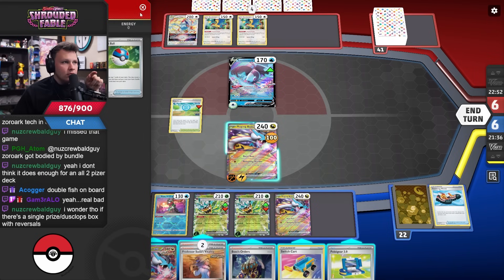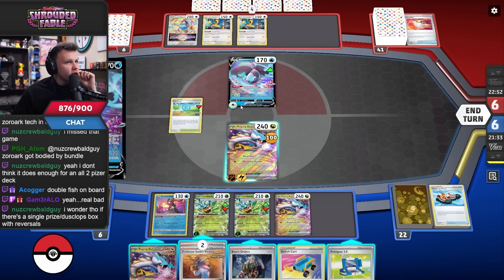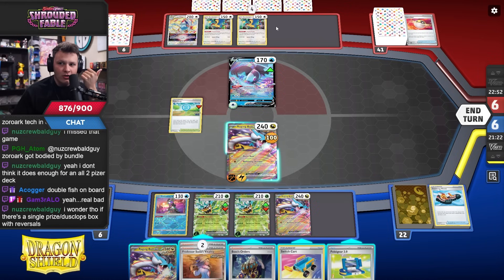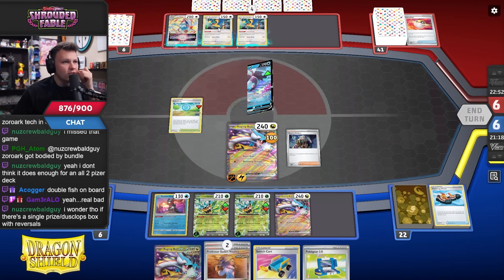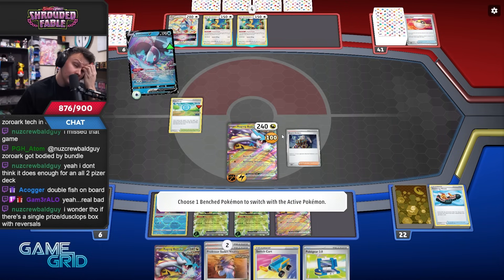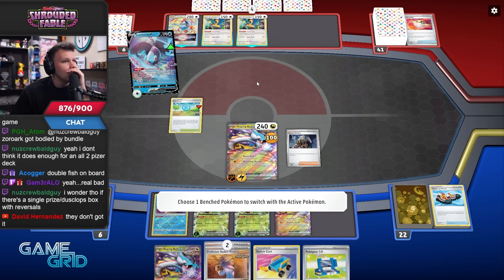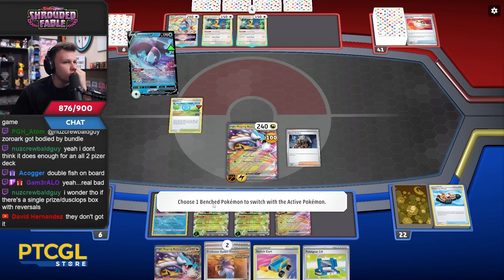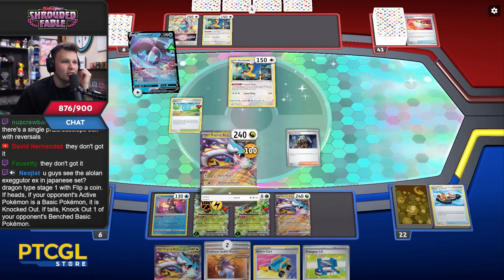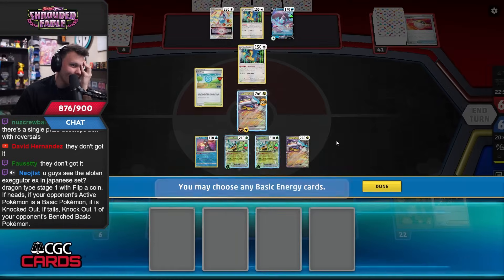They'd really want me to trigger the Gift Energy. I'm wondering if they just don't have another attacker. If they can find Ursaluna, I'm in trouble. They could also find Iron Hands and Boss. Oh interesting — they also could have hit me for 120, so Iron Hands could have actually killed me, but they did the Double Turbo Energy for no reason. Kill the Lugia, get two prize cards — no attackers in play. I'm going to kill the Chops here.